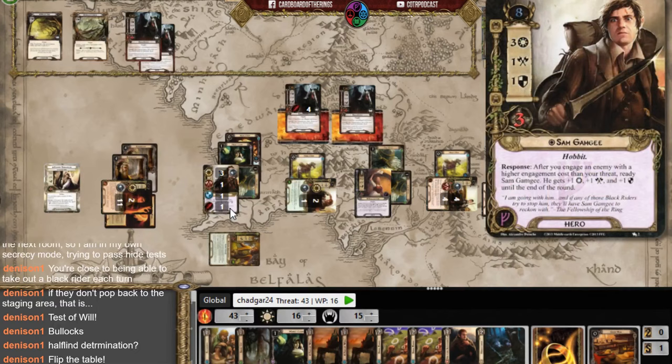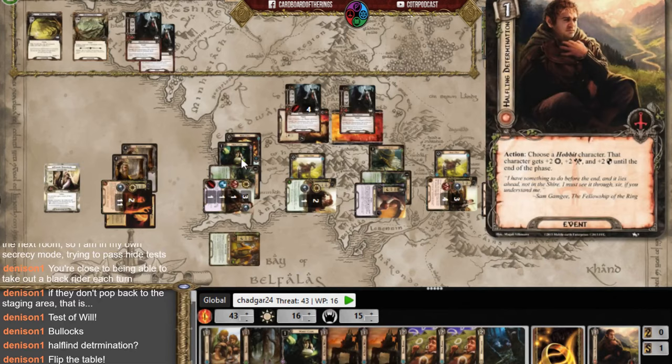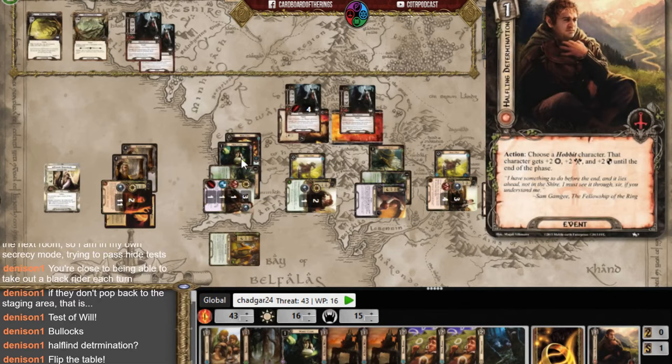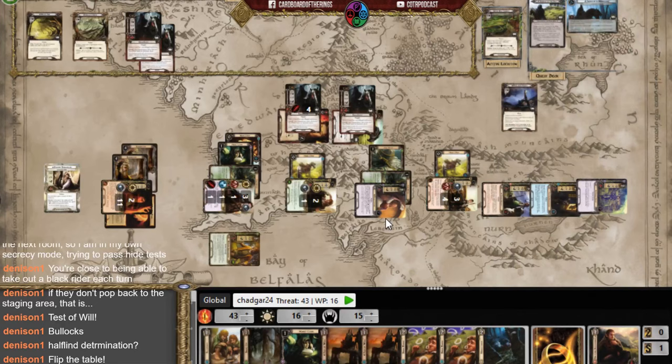Sam defends for five — and Sam is going to die. I play a card to prevent it, but this game keeps throwing everything at me. I can't use my cards when I want to. He defends the next attack, but then a shadow card makes the attack undefended if I failed a hide test this round — which of course I did — and that kills a hero.